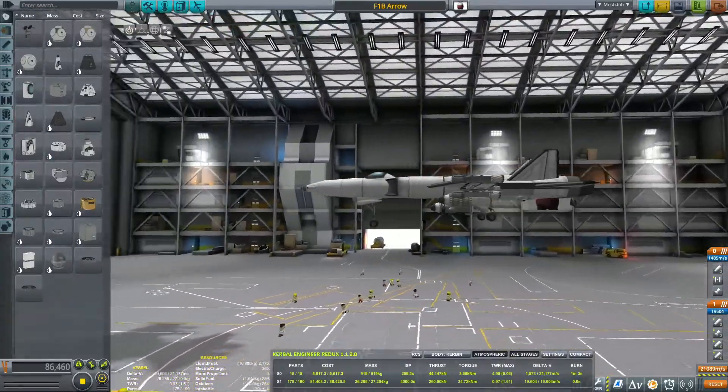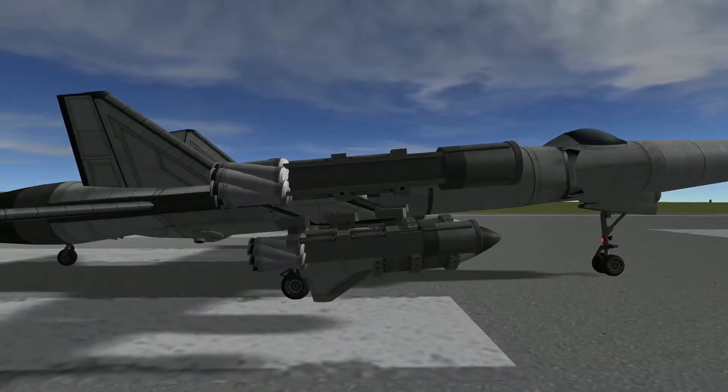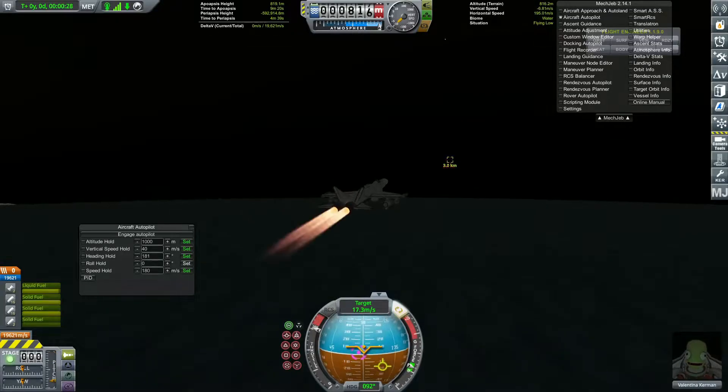So that leads us to this — a fighter plane. Everybody has seen KSP fighter planes, but this one uses a lot of different techniques to create realistic and semi-functional armaments. It has quite a few bells and whistles, so let's go over them.